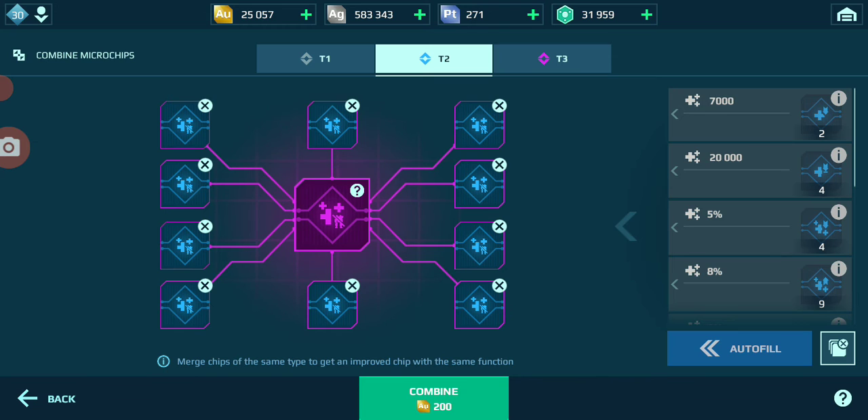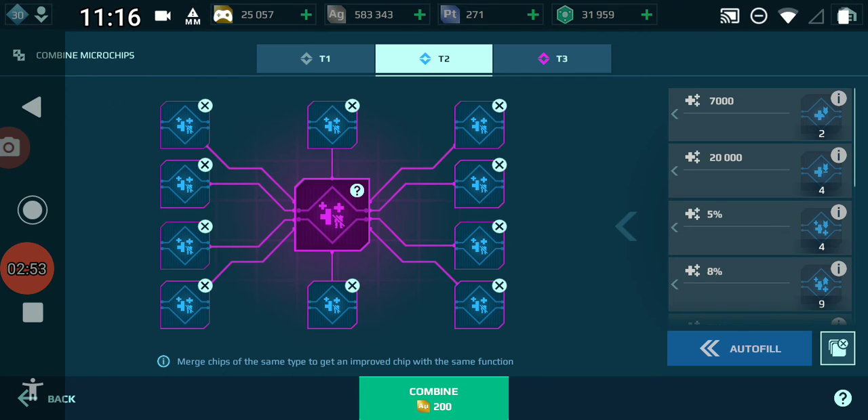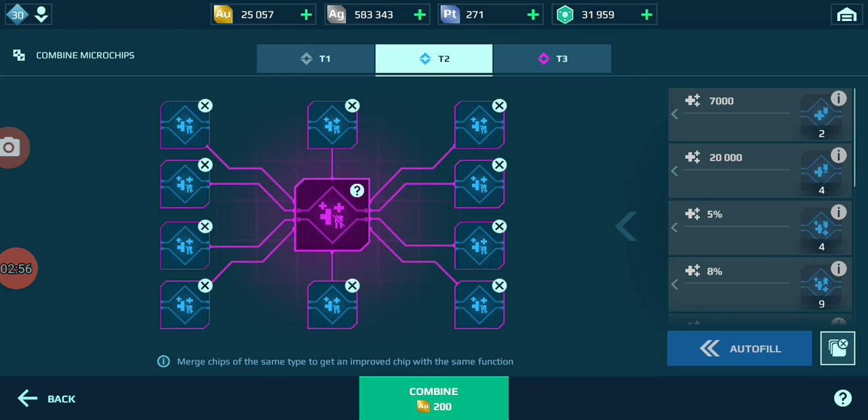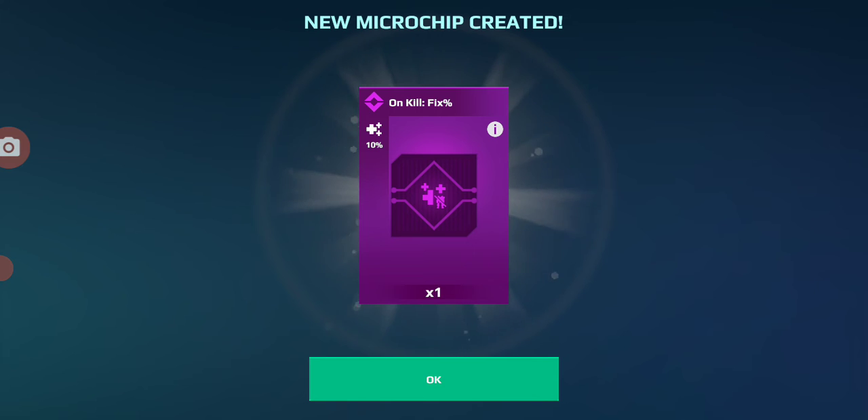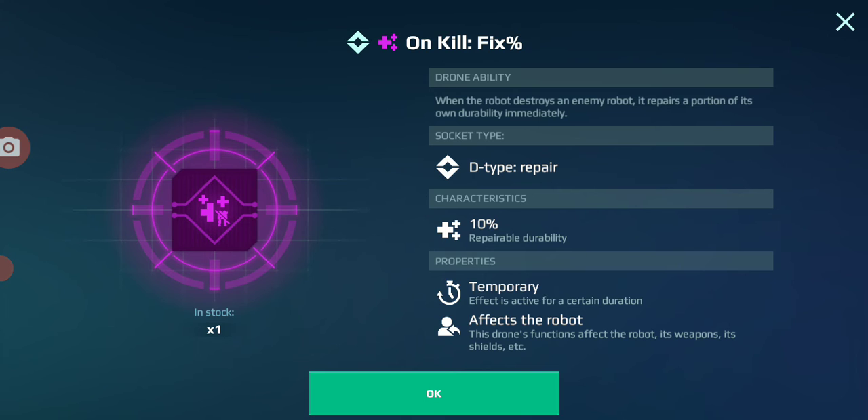Okay so here's what we're gonna do — we're gonna take it up and see: is it gonna give me 10%? I don't know, I've been wondering, I've been hoping. Yes, it is gonna give me 10%! That is sweet. So I now get 10% of my health back for every kill.